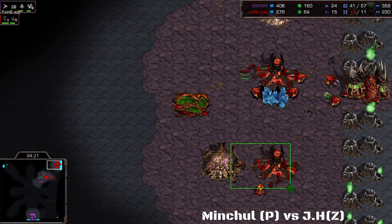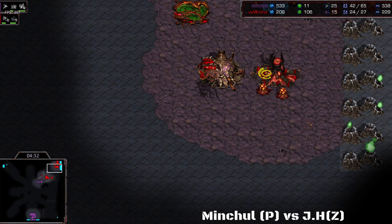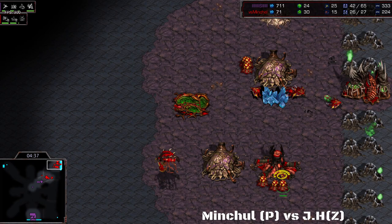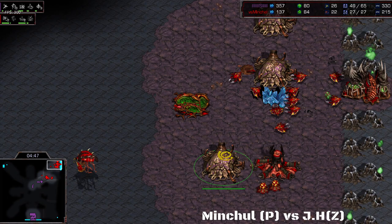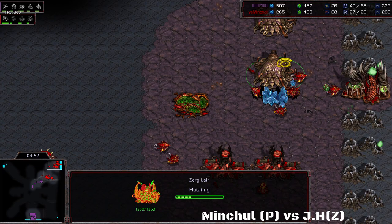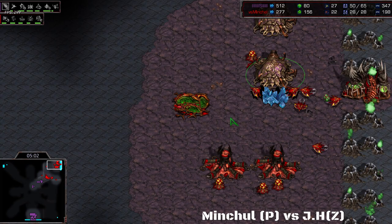He has idle larvae that could already have been drones, and that really slows him down — his economy is lagging behind because of the delay. A lair is on the way, which is quite risky this early. Maybe he's planning on going for Lurkers or Mutalisk Disks. We don't often see a lair this early in Zerg vs. Protoss, because I honestly think Mitchell might barge to the front door before Mutalisk Disks are even ready.